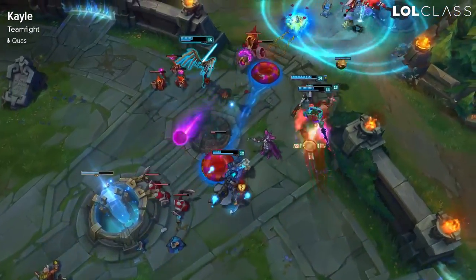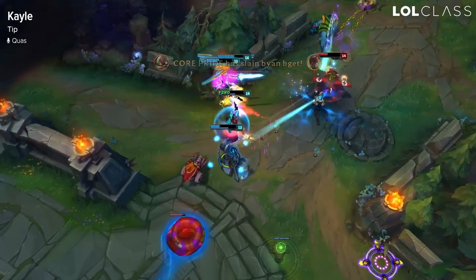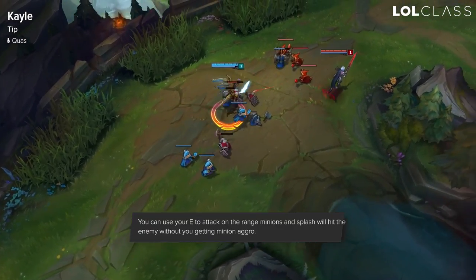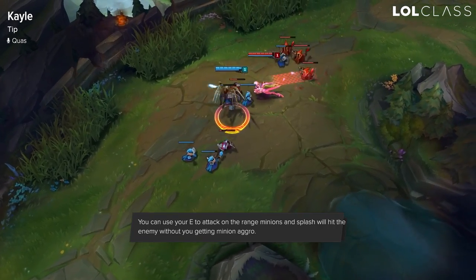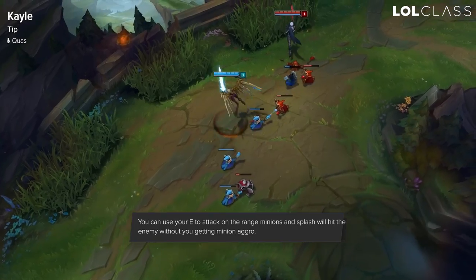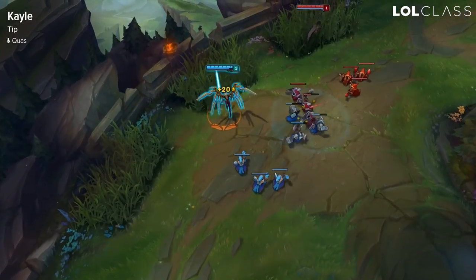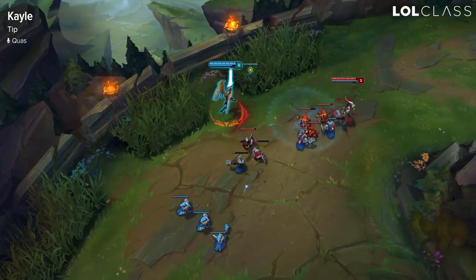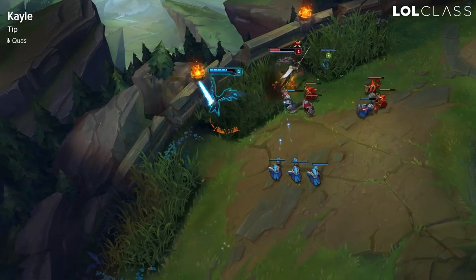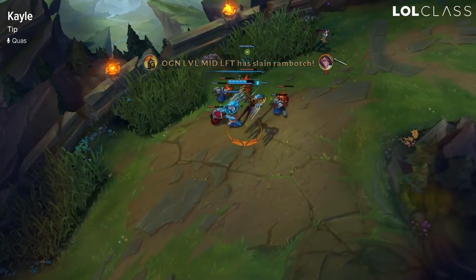Other than that, you'll just be slowing with your Q for peel on your carry, hitting with your E, and trying to rack up stacks on your Rageblade to do tons of damage. A really good tip for the laning phase is that her splash range on her E extends quite a bit, so you can actually hit champions playing really safe just by hitting the ranged creep line with your E. This deals a decent amount of damage over time as you push down the wave, and you won't be aggroing minions since you're not directly hitting the champion.